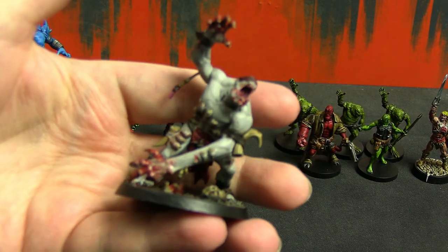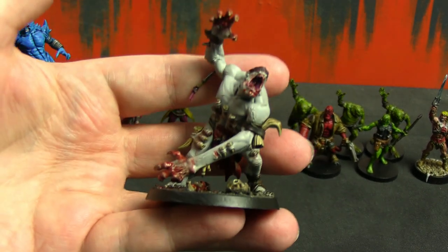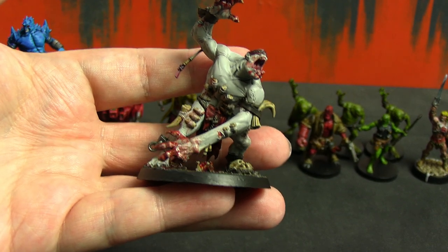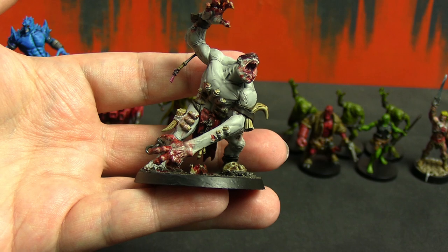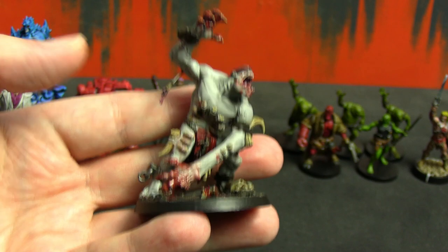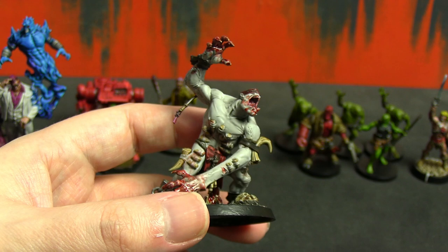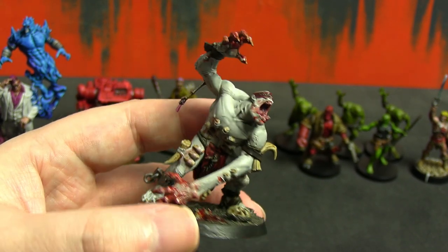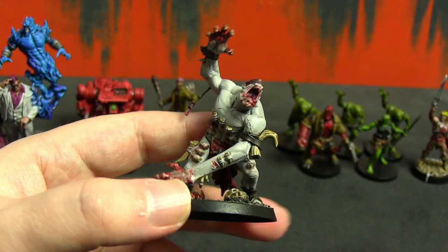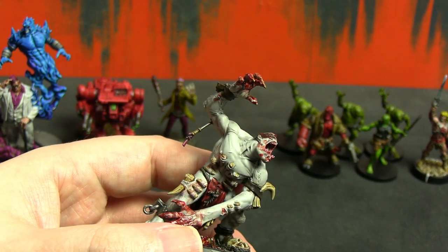Next we have one of the five Gorger Maw — I think they're called — which is a Warcry warband that was part of one of the seasonal starter boxes. I didn't pick them up then, but later they released them as separate boxes, which was great for me because I like these guys. I had him sitting as my test model — spray painted and ready — but just had to work up the courage to paint larger models because they can go really well or really badly.